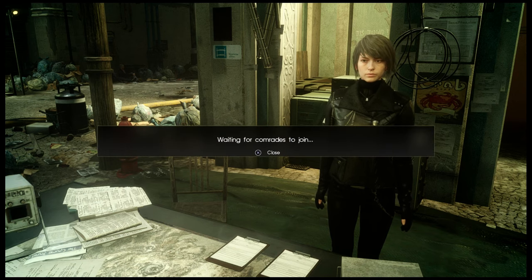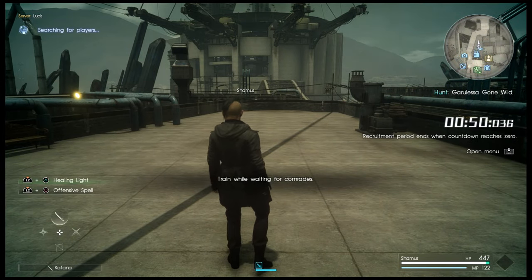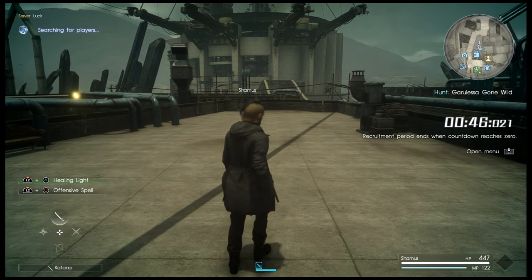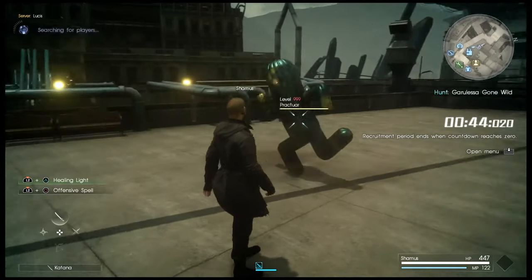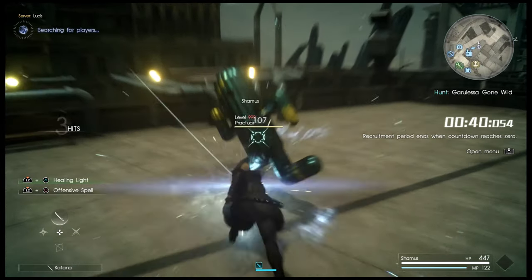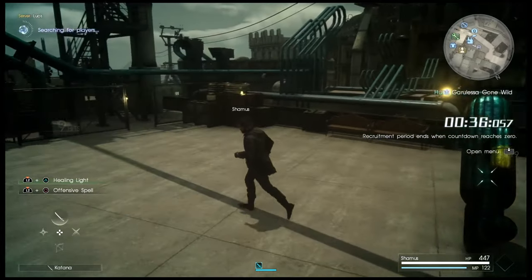It'll search for players. Base camp created — waiting for comrades to join. It'll throw you into this loading area. It gives you, as you can see, 50 seconds for your friends to find your camp in that menu and join you. While you're in here, you can practice on the Praktuar if you're so inclined.